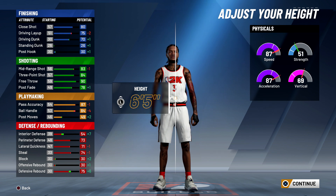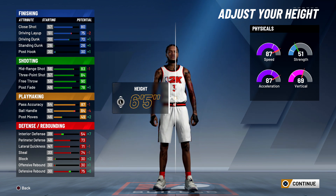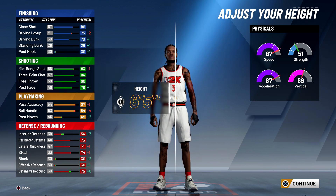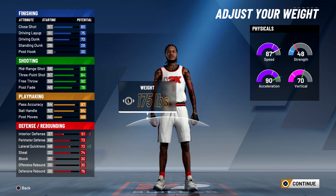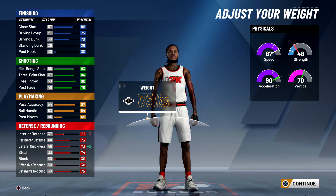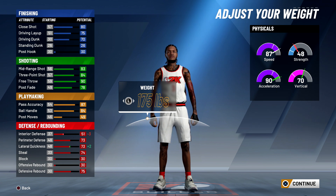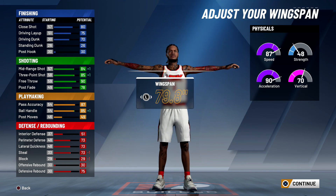Driving dunk, I have it at 70, but you can still get contact dunks — not the contact animation dunks you're thinking of, but you can still dunk over people and they won't get a block animation. Make him 6'5". For the weight, I made him 175 — his strength goes down a bit, but it doesn't really matter because you're a point guard; you're not going to be strong anyway. I turned it down to 175 so your lateral quickness goes up, which is very useful because your player moves like he's in molasses otherwise. For the wingspan, turn it all the way down — we need the ball handling back.